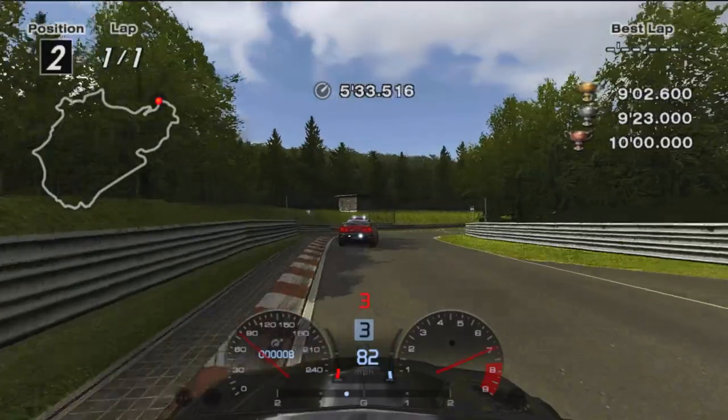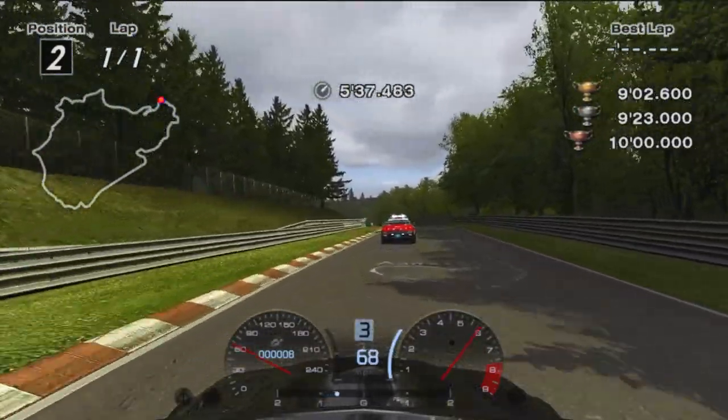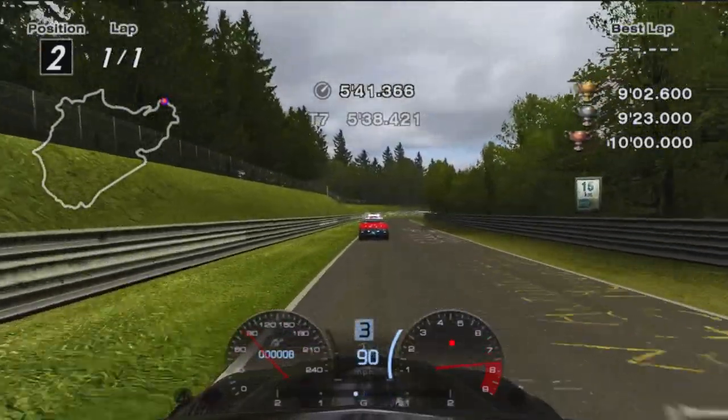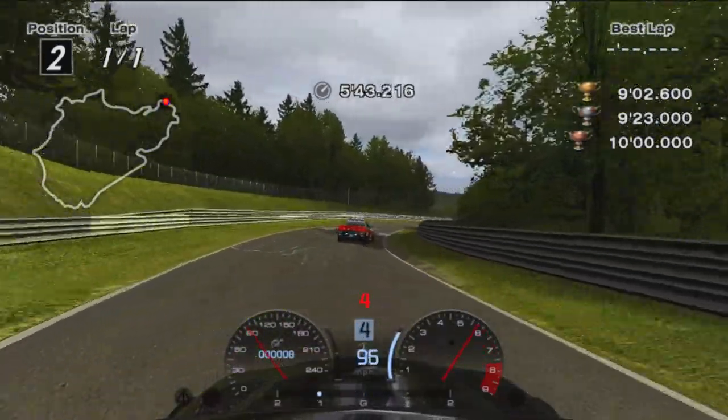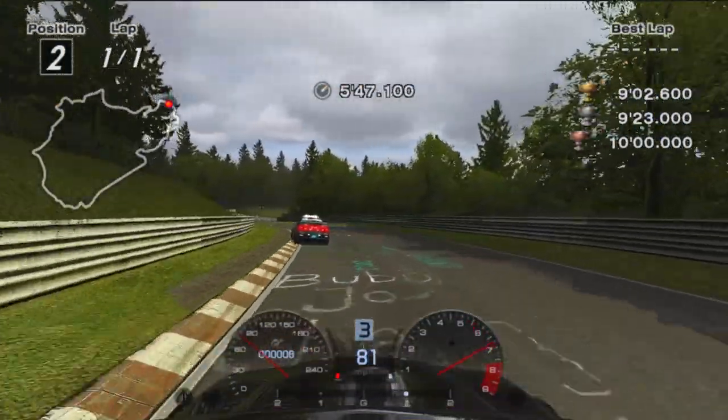Brake at the start of the shadows and slipstream the pace car on exit. After the right-hander, brake at the end of this shadow for the left-hander and cut the first and third turns for maximum pace.